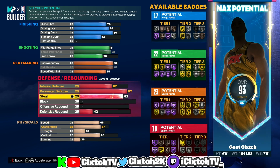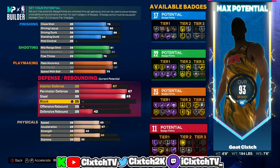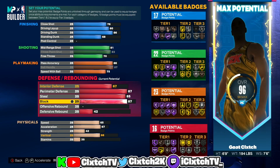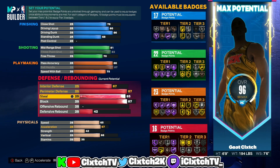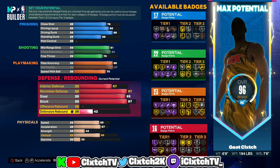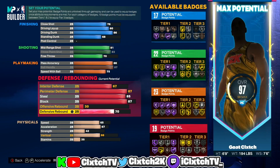Steel goes up to 85, giving Silver Glove and Silver Interceptor. Block goes up to 87, giving Silver Anchor — you can stop centers in the paint no problem. The interior defense minimum is 67: it doesn't lock another badge point and gives you Silver Anchor. Moving on to rebounding, I put defensive rebound up to 70 just to unlock Bronze Rebound Chaser in case you want to use that badge.